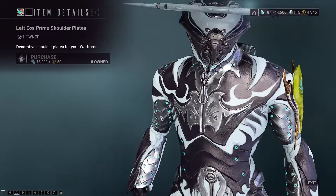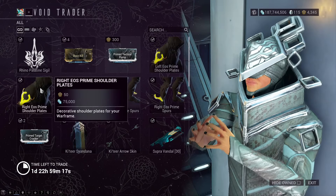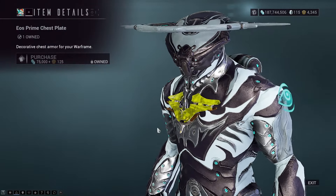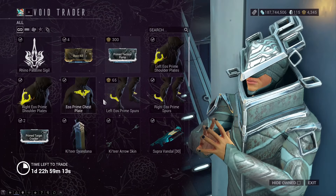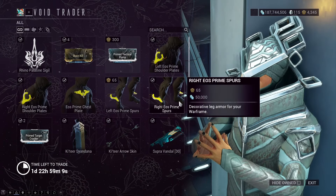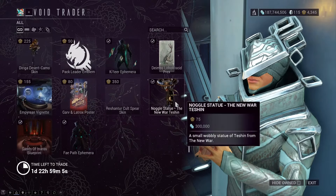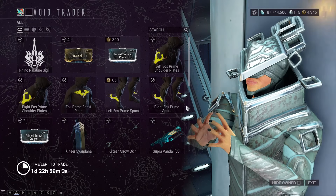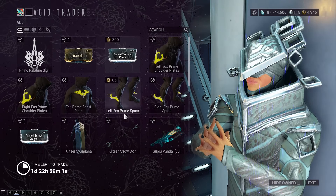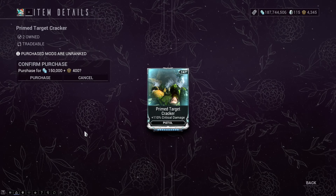There are the EOS Prime shoulder plates — both of them — the EOS Prime chest plate, the EOS Prime spurs, also both of them. They do have to be bought separately, same as the shoulder plates, sadly, but not as an entire lot together. That bundle does also exist and should appear at the same time, not sure why it doesn't. There is also Prime Target Cracker.